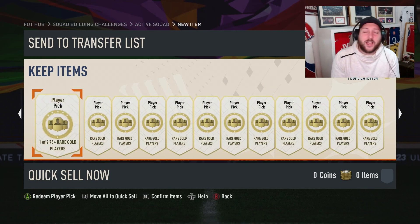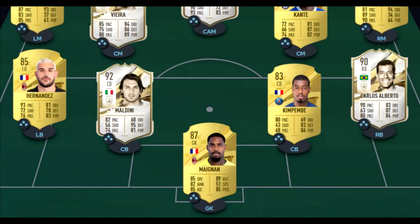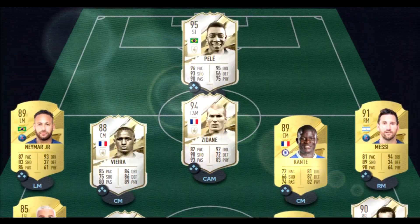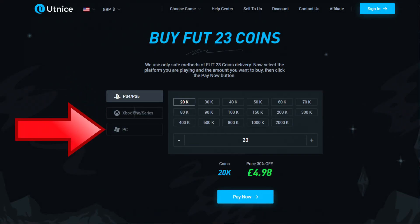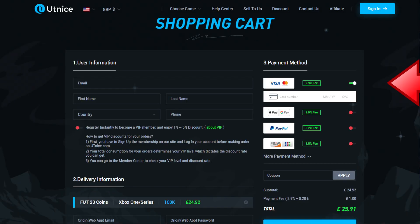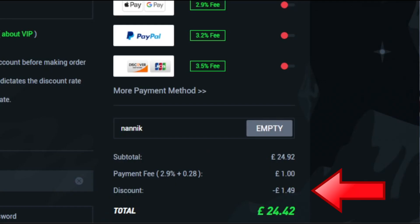If you're short on coins, a word from today's sponsor: are you tired of playing against sweaty teams? Make sure you go to alt9.gg, select Foot, select Foot 23 coins, choose which console and how many coins you'd like to buy, select your payment method, and don't forget to add code NANIC for six percent off on all orders.